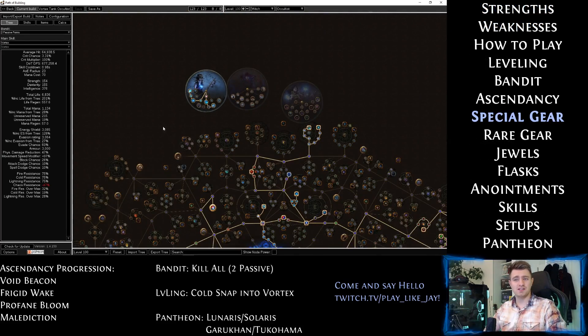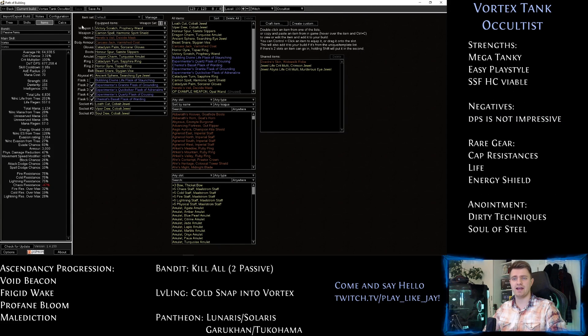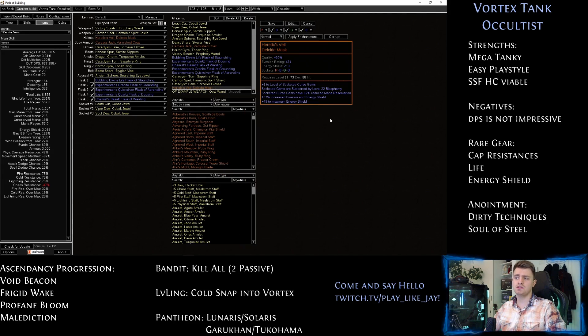The only thing I can specifically recommend when choosing gear is the Heretic's Veil helmet. The plus 1 to socketed Curses, level 22 Blasphemy and reduced curse mana reservation make your Curses stronger, which means a nice boost to survivability and allows you to have a bigger mana pool. Vortex has a huge mana cost, so be careful not to reserve too much or you won't be able to use it anymore.